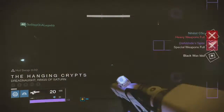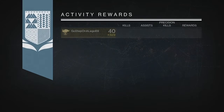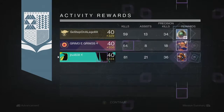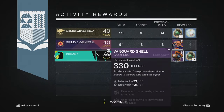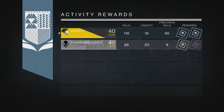Pretty chill, but let's get into my loot from this week. Starting off on my first character, my Hunter, for this first Nightfall drop of the week, I got a Ghost Shell — the Vanguard Shell. Pretty unlucky, definitely a bad drop on that first one.